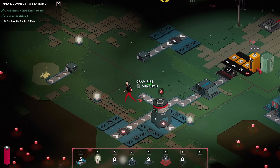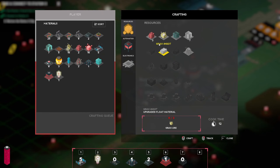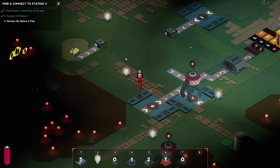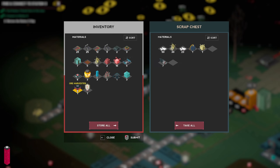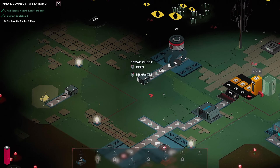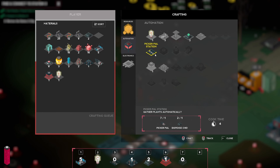Let's do this — let's make another picker station here. We just need picker pals. They're in one of these chests. There you go. Let me dump this in here, let me dump that in here. I need to put one more thing away — let's put the research packs away. Let's grab a picker pal station. I'll grab two of them.